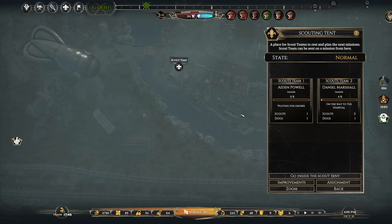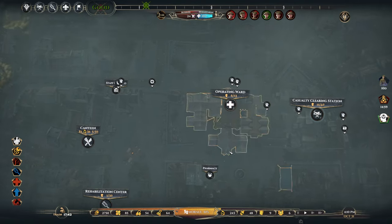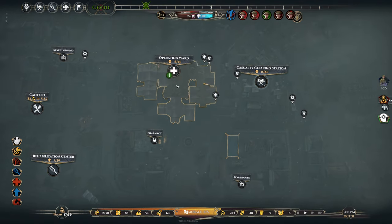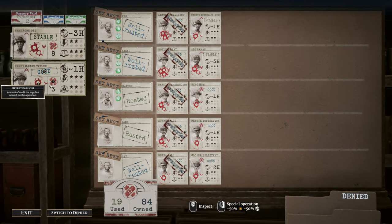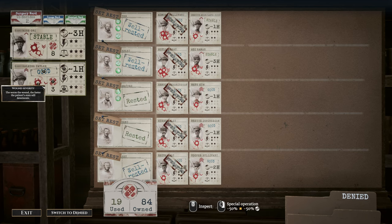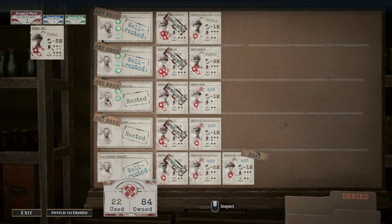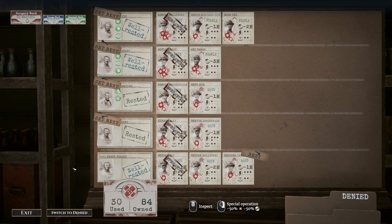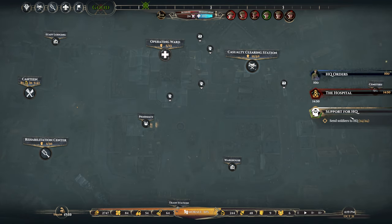They'll be back at the hospital in about 15 hours — the scout teams have nothing to do at the moment. But the doctors have a lot of stuff to do — they're very busy now. I love having so many surgeons. Having 84 meds is very nice, all the engineers working is great. This one looks like it'll be pretty quick. We'll set the rest period. I think I have enough to send to HQ — there doesn't seem to be a timer, so I'll just send them before the 10-day marker.